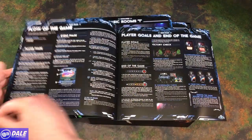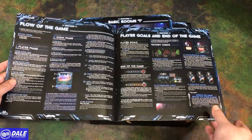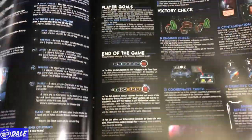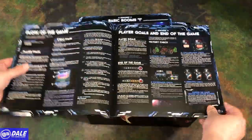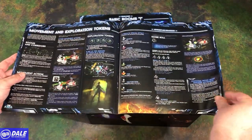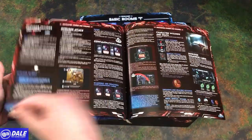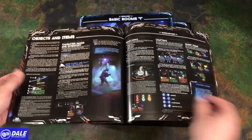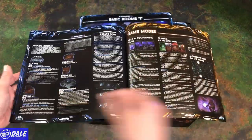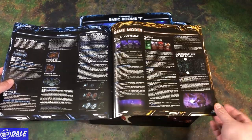Then more game setup, flow of the game, and player goals. The text looks well laid out — a little bit of text, a little bit of pictures. Going over actions, movement, exploration, and encounters in combat. Looks like a lot of things to check up on. There's also a room sheet covering different game modes, solo cooperative mode, and playing as an intruder.